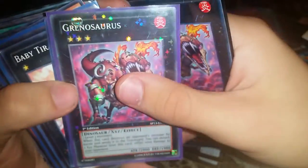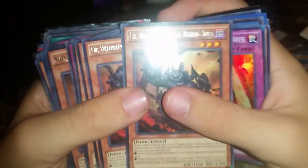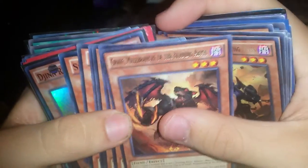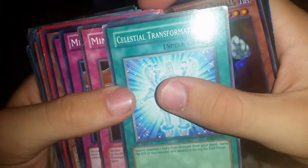A Grenosaurus super with a common and a star foil, Tempted to the Gin, Shining Elf, Baby Tarragon, Number 39 Utopia, Relinquished, more Abyss — Zarabar the Mega Monarch ultra, Princess Pikeru ultimate, Traveler, Sirs, triple Scrap-Iron Scarecrow, triple Call of the Haunted, more Scarecrow, Groffs, Alec, and more Groff. Another Honest, Sonar Mark, Gin Ritual Releaser.